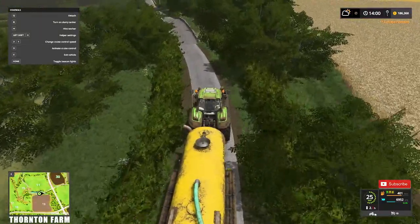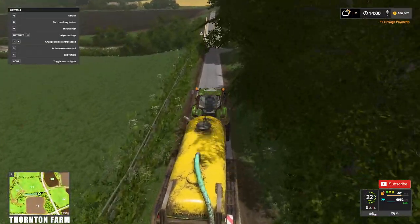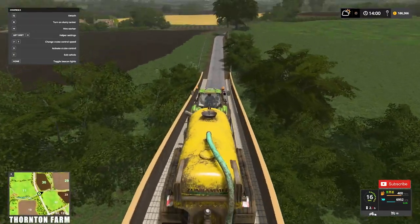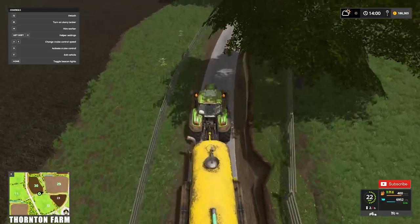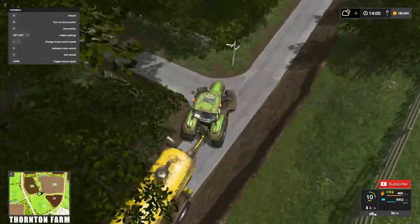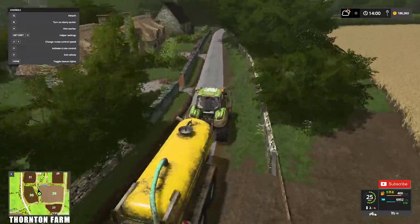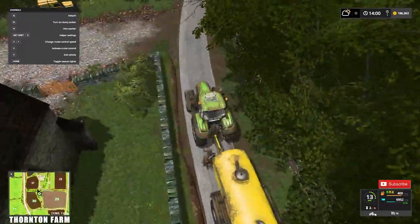I'm heading up here to field 30 — it's up here on the left. This is field 30 on the left-hand side. Because of the size of the tracks around here I didn't want anything too big, and the fields are not massive, so that's why I went for this size of tanker.